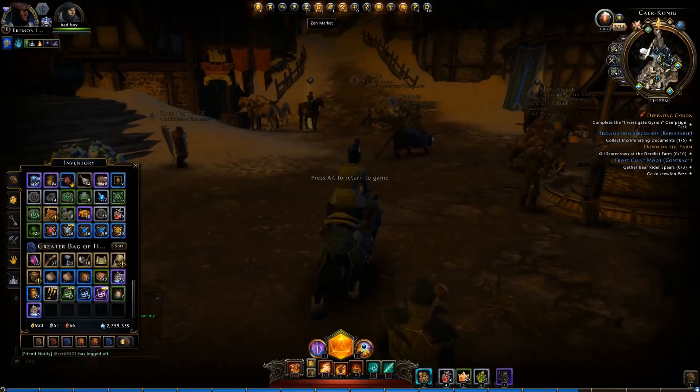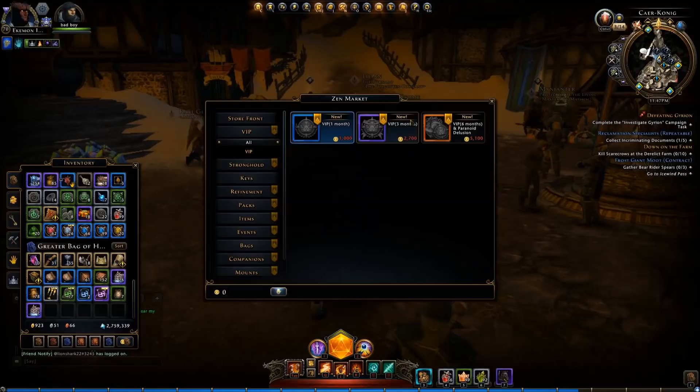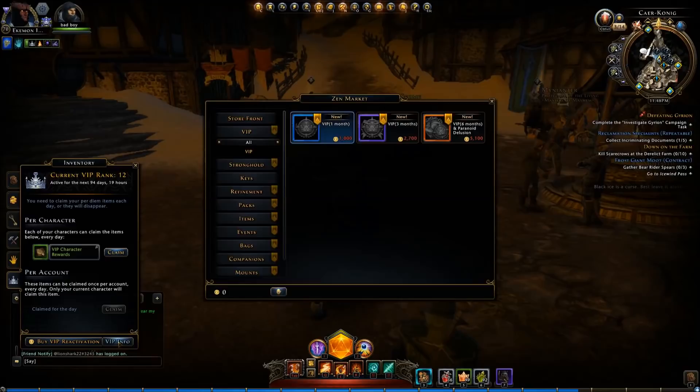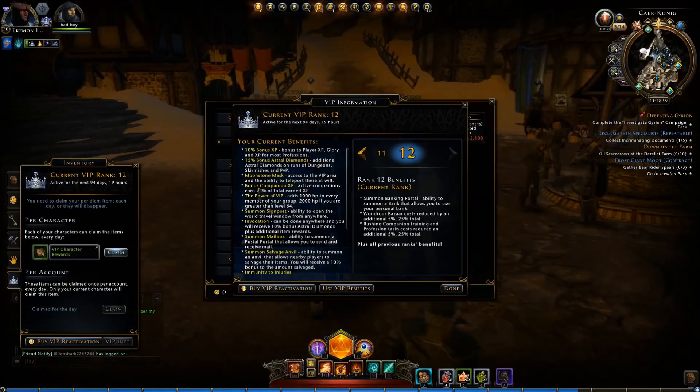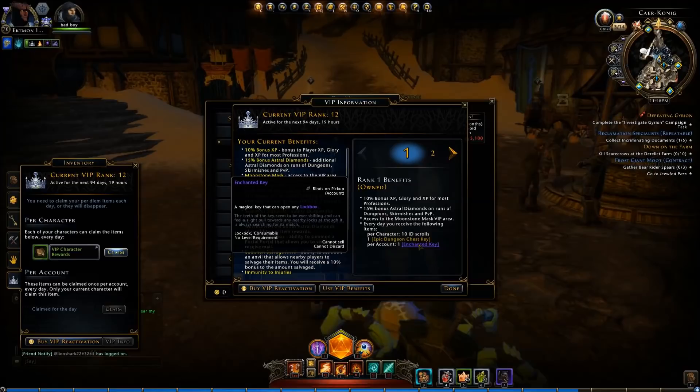Basically what I do is use my daily VIP keys, which I can get from the Zen Market. If you buy VIP, you only need one month's VIP to get these wonderful keys. I'll open up my inventory and show you my VIP — go down to VIP info, and voila. I'm at level 12, but as I said, level one would get you a key. Right at the bottom, you get an enchanted key, one per day.